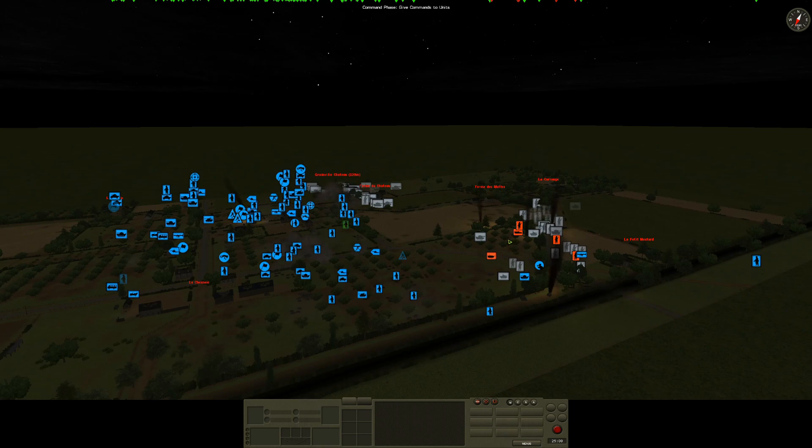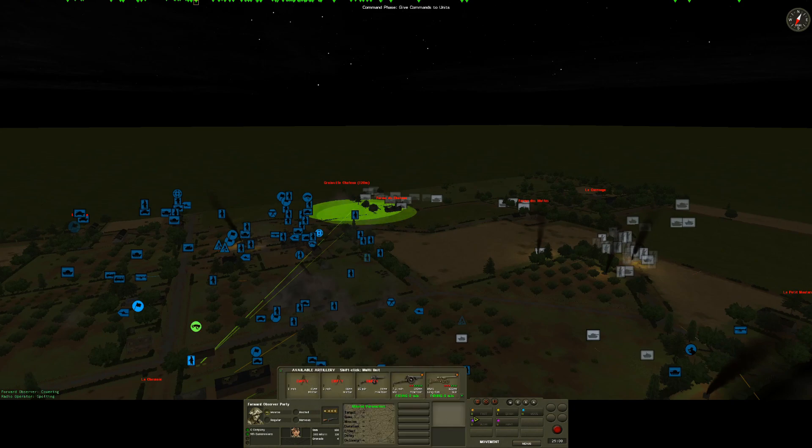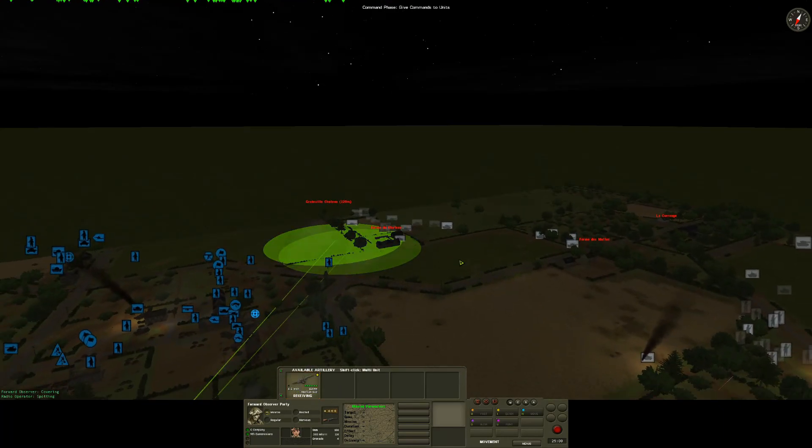So far we've been overrun in our advance point in these woods, and we pulled back from our second advance point. I've seen significant German forces around that area as well. I want to say thanks to Michael Olsen in the comments who pointed out that I had missed the additional off-map artillery — these 4.5 inch guns. I've ended up putting them on a fire mission in this general area, which is where we've used a lot of our artillery.